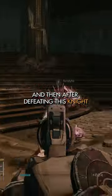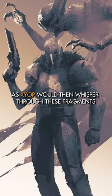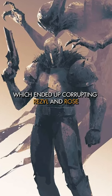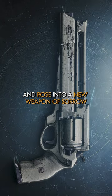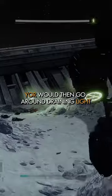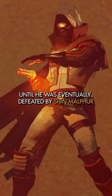After defeating this knight, Rezyl would go on to attach fragments of it to Rose, but this proved to be a mistake as Xyor would then whisper through these fragments, which ended up corrupting Rezyl and Rose — turning Rezyl into Dredgen Yor and Rose into a new weapon of sorrow known as Thorn.